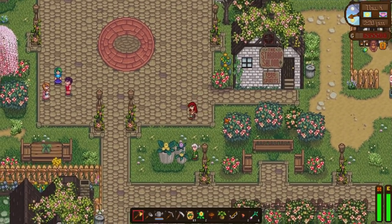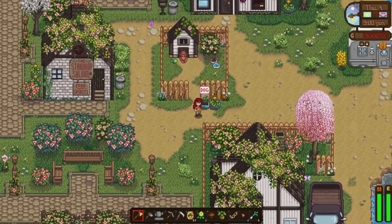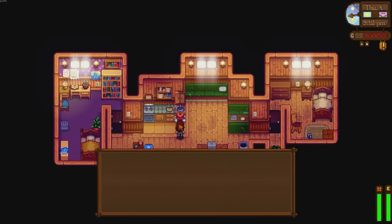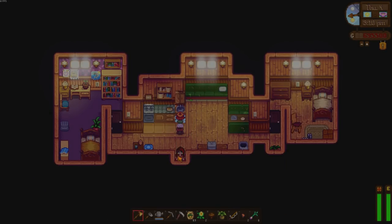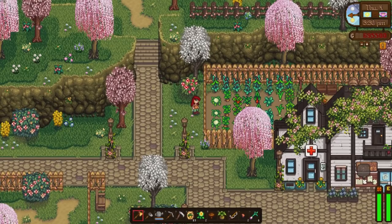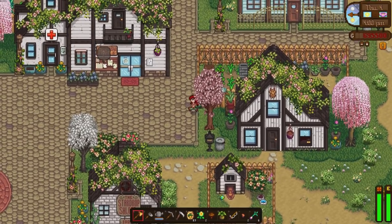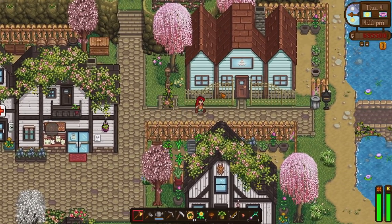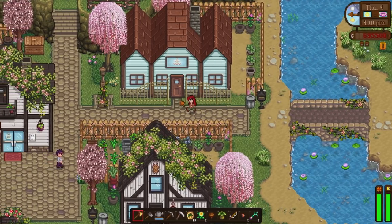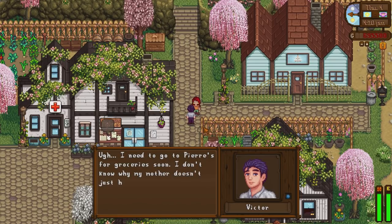The Star Drop Saloon is still looking the same. We have got Granny Evelyn looking nice and pretty tending the flowers. Of course Pam's still got her little trailer at the moment, but in time we can build her a nice new house. As we come this way, there's now a little garden crop plot for Pierre's house too, where he grows all his vegetables - that makes sense. Now if we go above Granny and Evelyn's, look at this - there is a new building. This is where Victor and Olivia live - the Jenkins residence. So that must be their surname. There he is - Victor going to Pierre's for groceries soon.